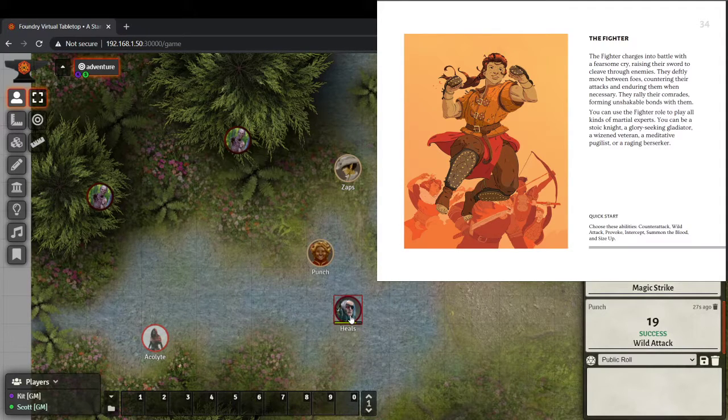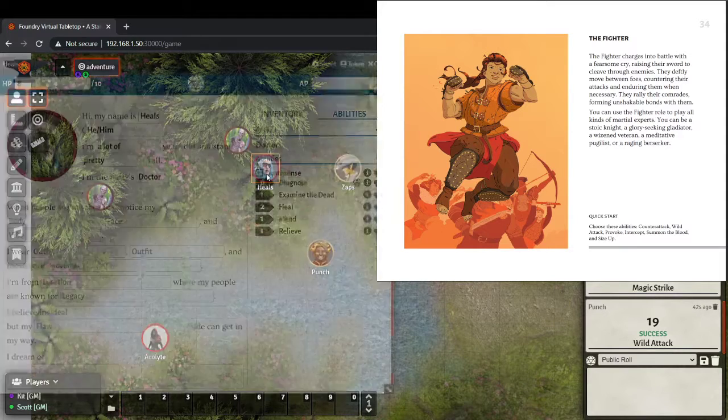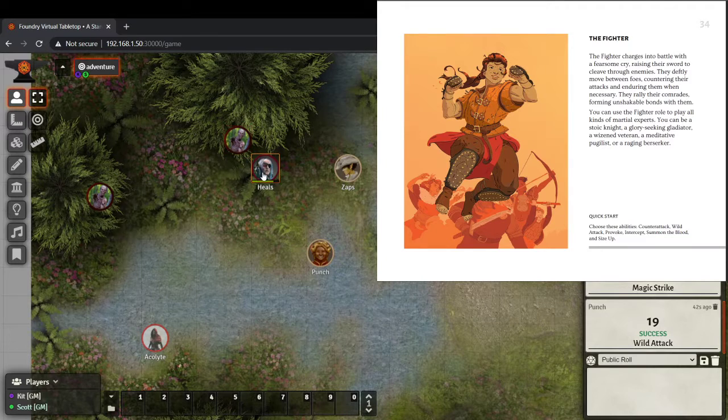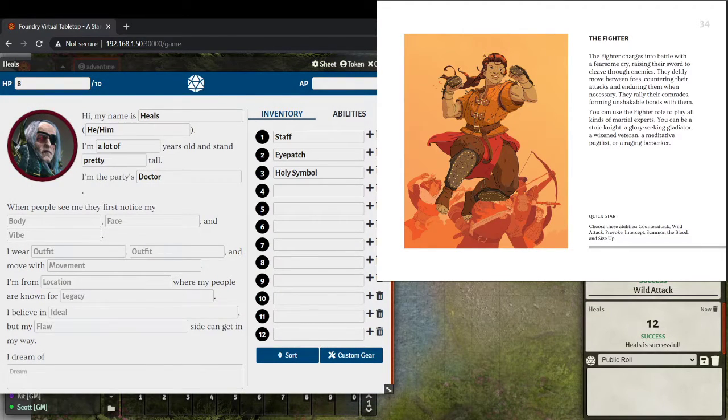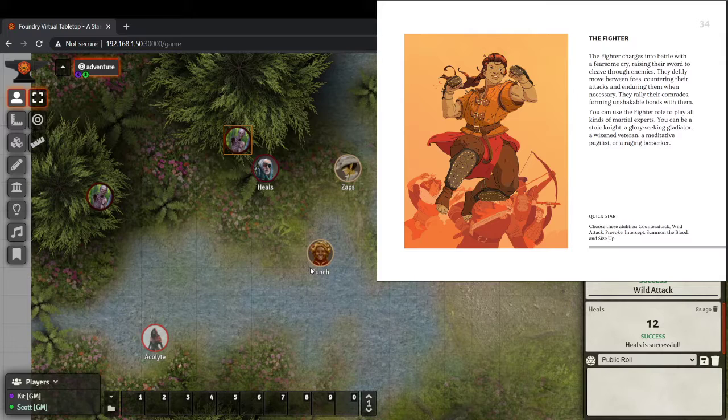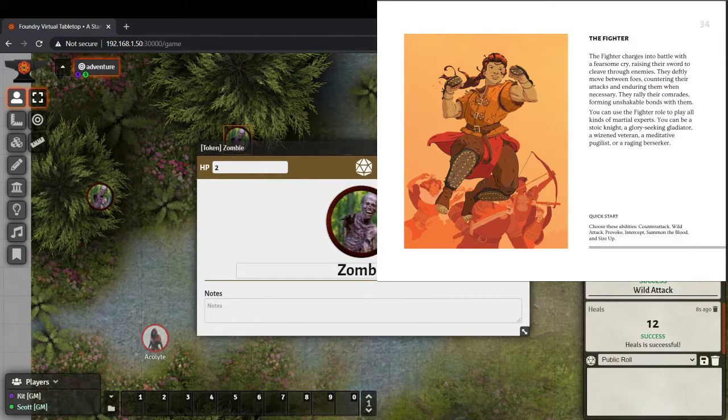But I do enjoy how quick the combat is — you're not getting bogged down in tactics. So Heals is going to run up to somebody and just bonk him with his staff, because that's all Heals really has for combat. It's successful — two damage to this zombie which has four hit points, going to two. Now it is the zombie's turn. The basic creature in this game has two hit points and one attack. A basic opponent has four hit points and two attack. From there you have bosses.